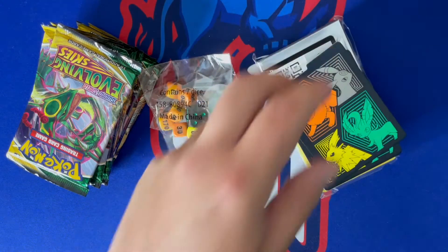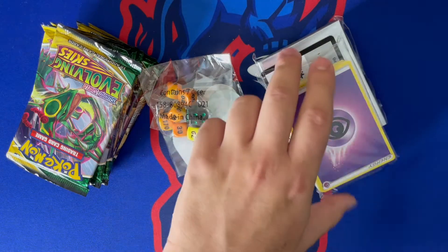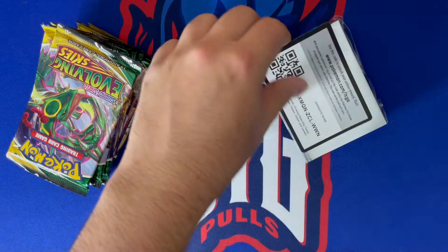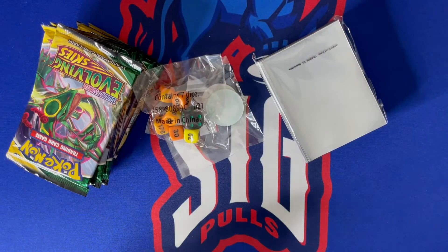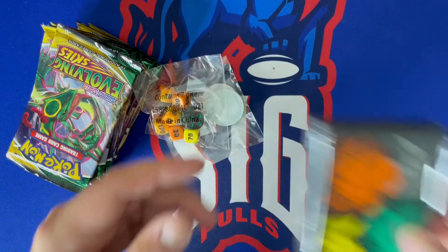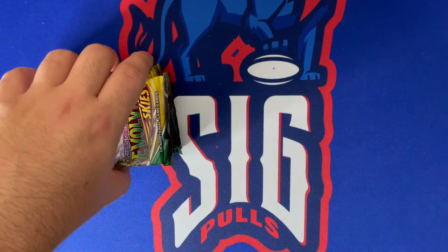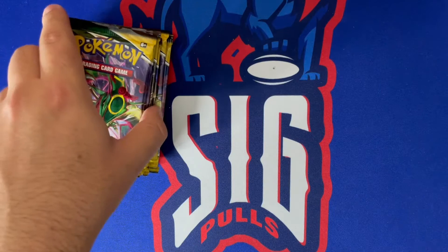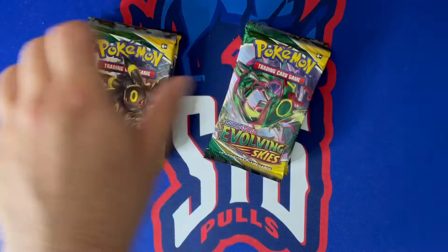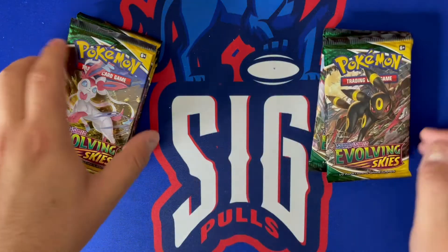Besides the guide and cover art, here's what comes in the elite trainer box: deck dividers, the energy card — there's your first coat of the day — the sleeves, which are always my favorite addition besides the packs, some dice for the game if you play it, and then we should get eight packs. One, two, three, four... eight. Perfect, we got our eight packs today.